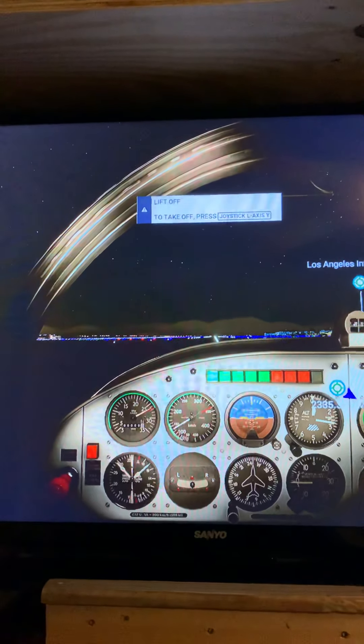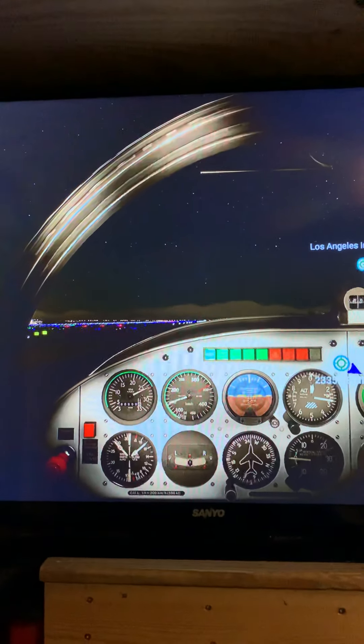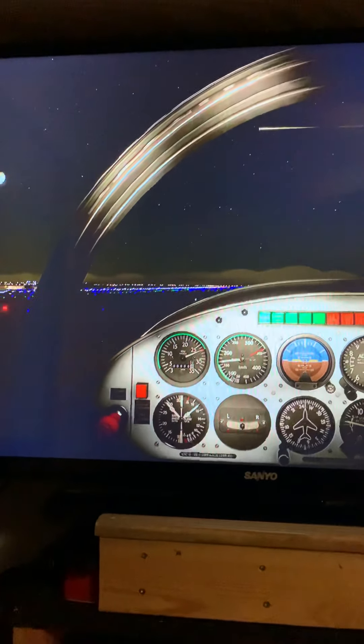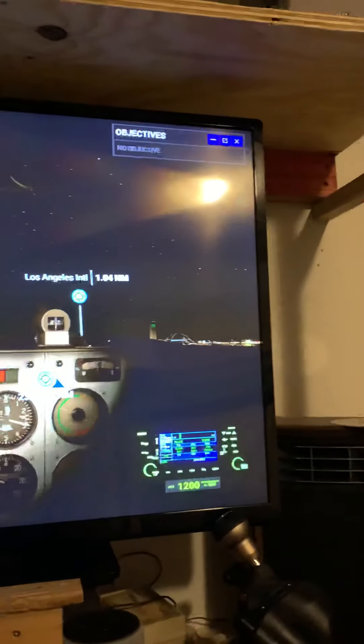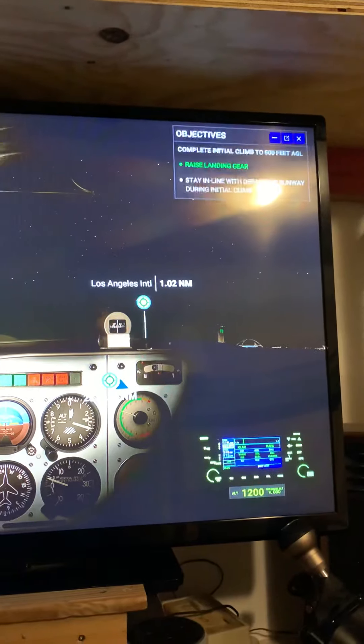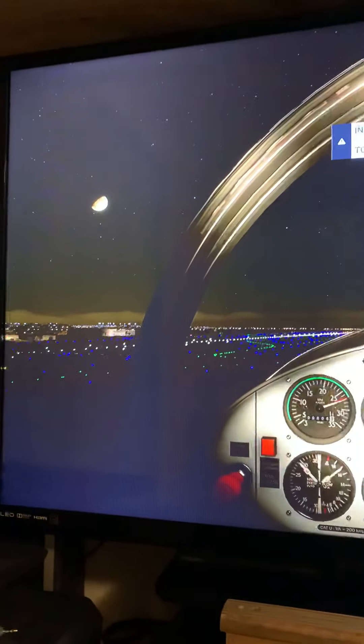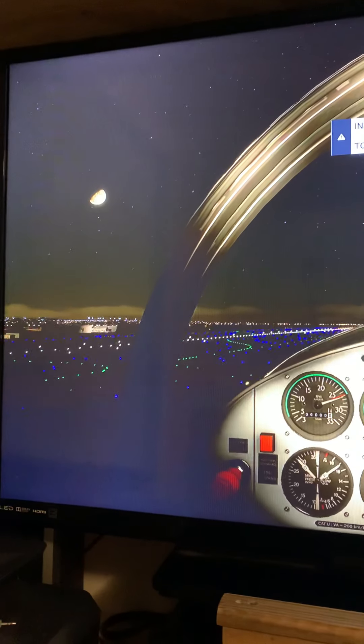Okay, to take off, press joystick L and X is Y. I don't even know which one's on the controller. I'm not understanding what's going on, why it's so kind of glitchy. You see how it's kind of freezing — see, it kind of stops and goes.